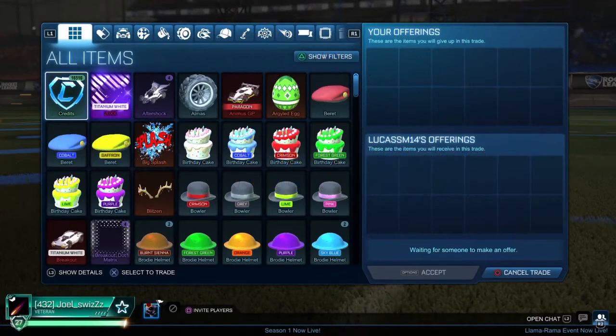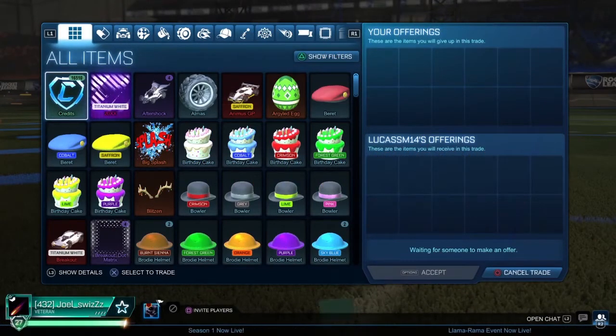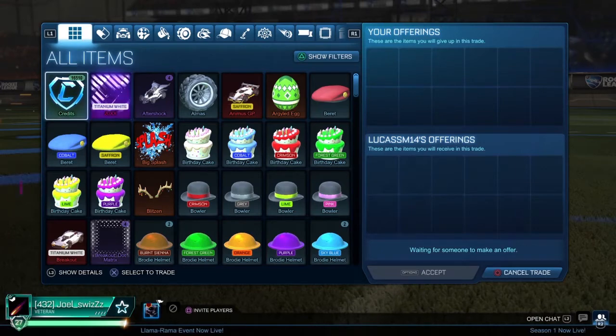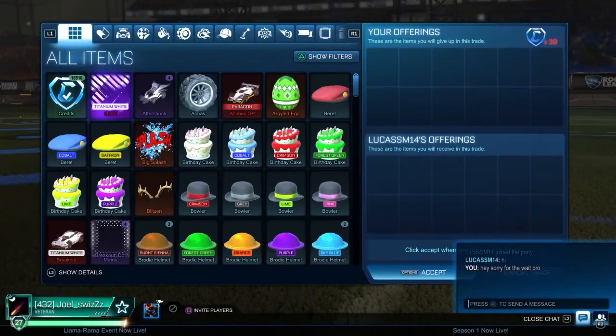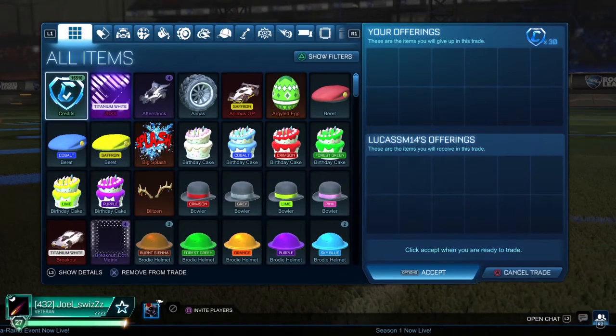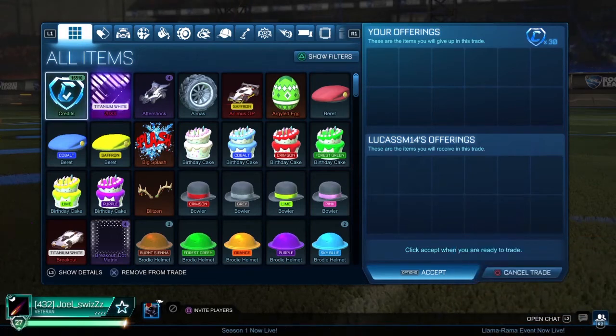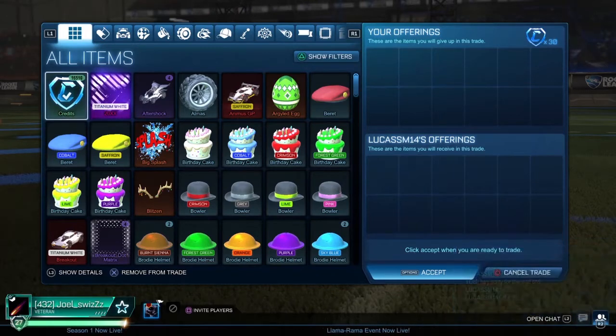Tip number 1: grow your inventory. In the beginning, I know you're going to want to have all the best items and a ton of credits, but you need to start by growing your inventory first. When I first started trading, I only accepted item overpay offers for my items. If my item was 300, I would typically look for someone offering 400 to 450 credits worth of items. I would then take those items and sell them for more item overpays or for credits. You can then buy new items that sell well and repeat the process.